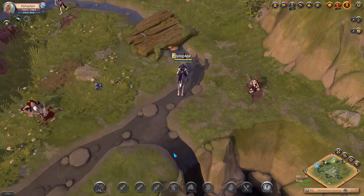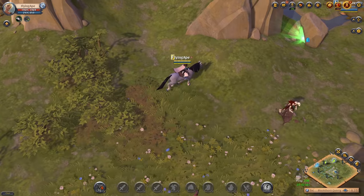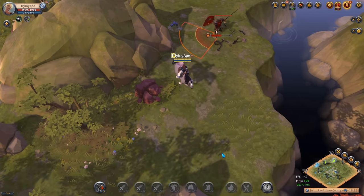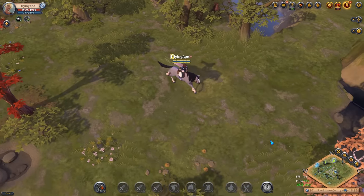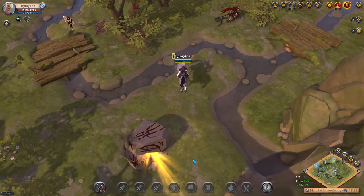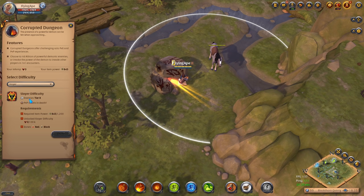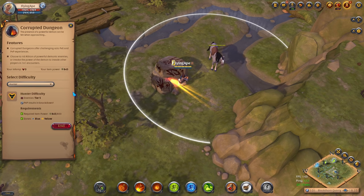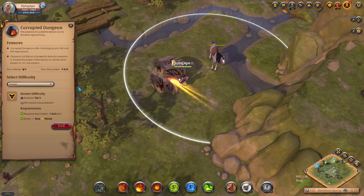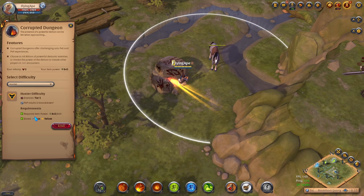Corrupted dungeons are very popular so it can take some time to find one. They can spawn in the same locations as solo dungeons. There we are — our very first corrupted dungeon. We'll do the Hunter level since we can't enter the Slayer or Stalker levels from blue/yellow zones. The enemies are tier 5 — that's why we wanted the Expert Reaver level unlocked first. PvP results in a knockdown, not full loot. Required item power is 800 and we have 845.